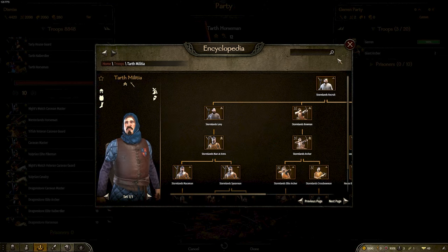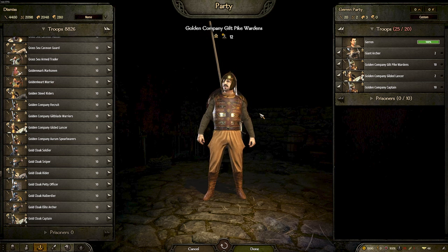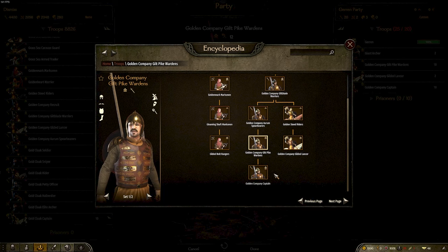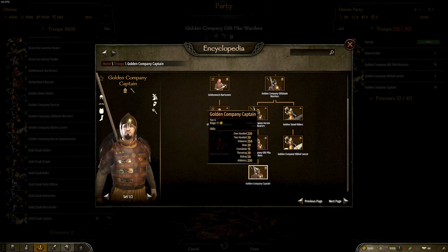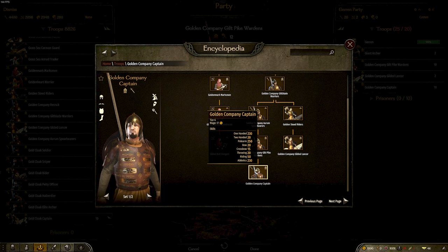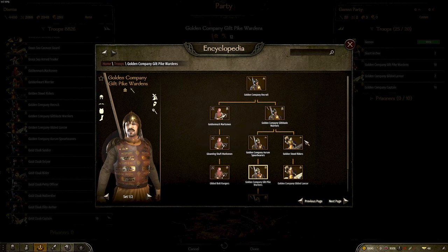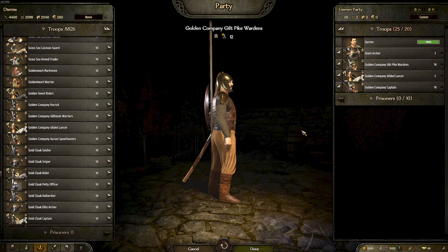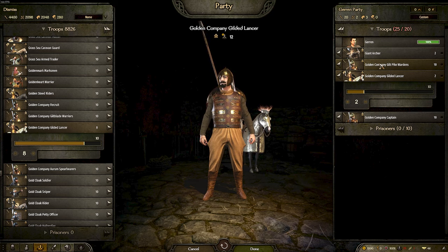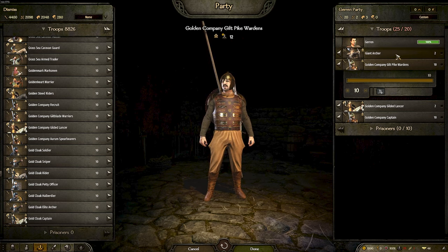One of the main units to show off is the brand new Golden Company. These guys can be bought in their home settlement for quite a hefty price, but they are very, very good — providing some of the best infantry in the game. They have 250 two-hand, 250 polearm, 231 one-handed, and 230 athleticism. They come in several variants: spear-and-shield infantry, a mounted version, and a crossbow version. The units themselves look amazing.